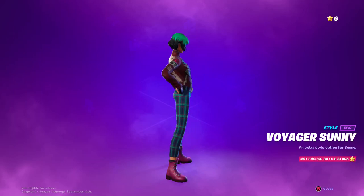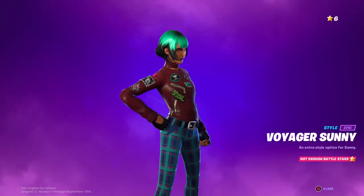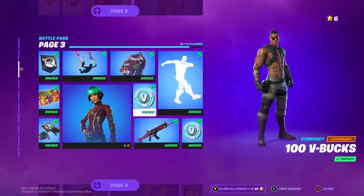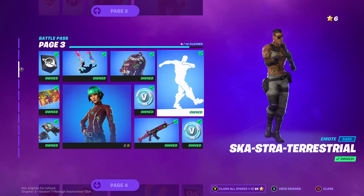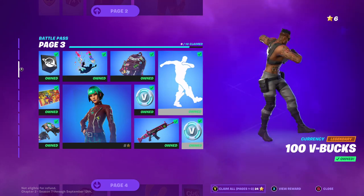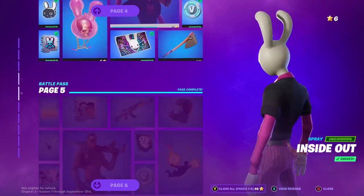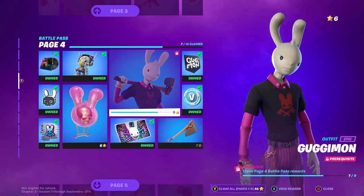This version of her. V-Bucks, and then we've got page four. We've got the E-Boy Bunny — especially with those shoes. Then we've got this banner called Gugmon, whatever that means. V-Bucks and his axe, The Chop Chop.